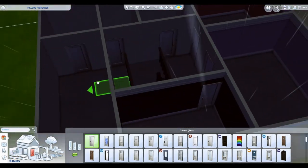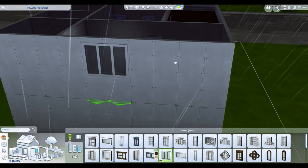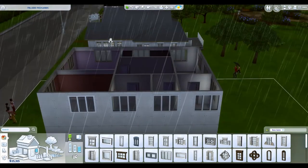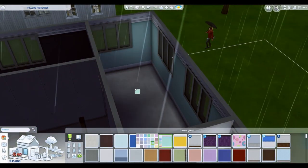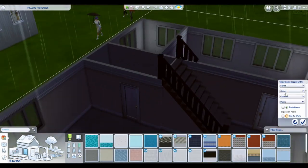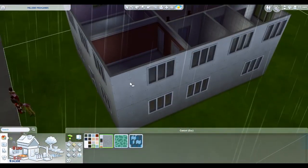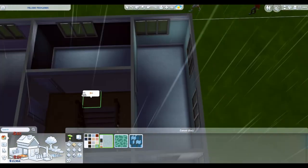We fit in four bedrooms upstairs with three bathrooms, and downstairs there are two bathrooms and a bedroom. The bottom story bedroom is essentially like a great-grandparent or grandparent room, where they can keep an eye on the whole family and help out with the grandkids. A lot of families actually look like that nowadays, with grandparents living with parents and grandkids.